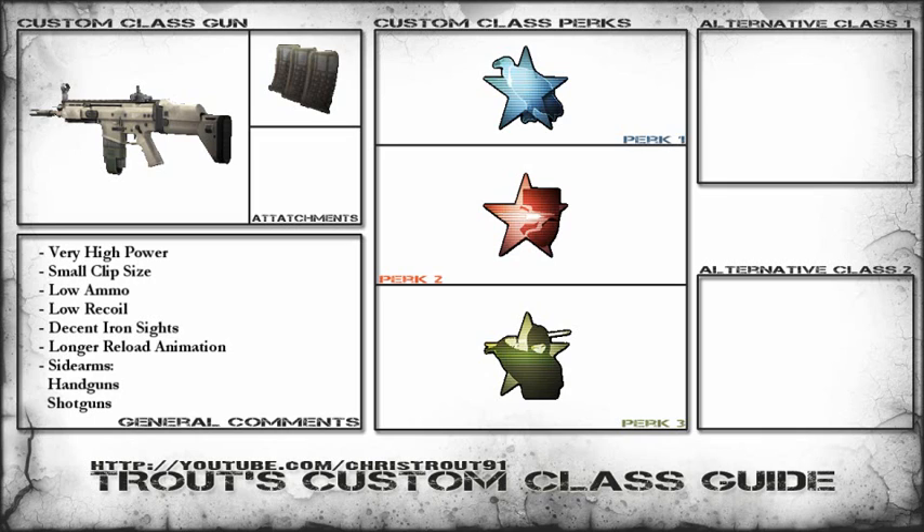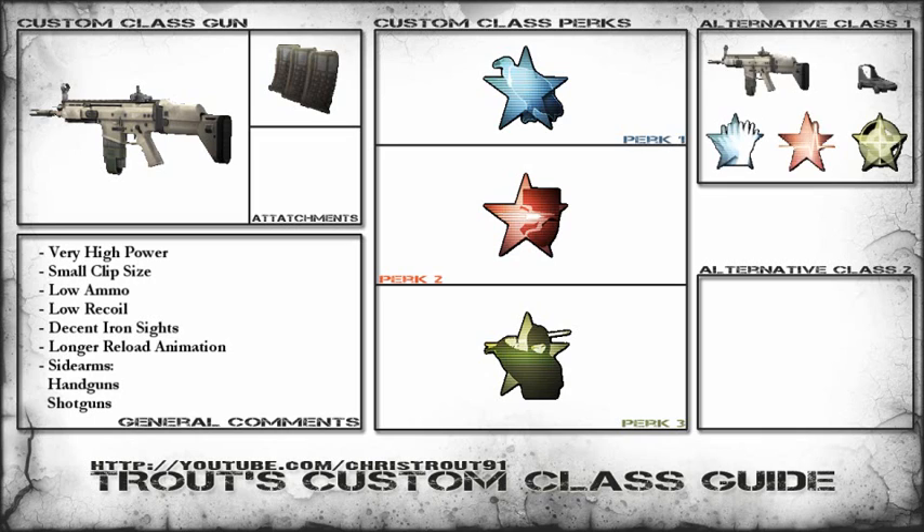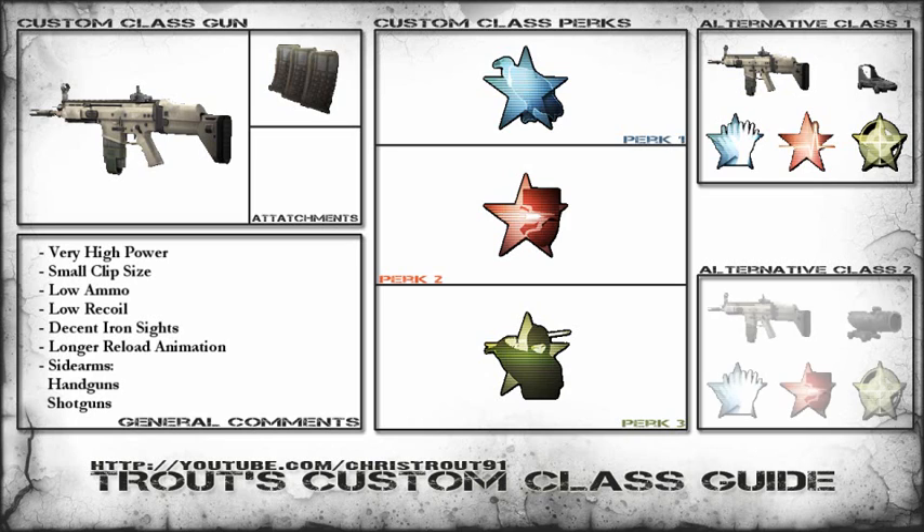Ninja Pro is what I always pick for my third perk, so there's nothing new there. The first alternative class I like to use is Sleight of Hand and Hardline, which is a great way to get your Hardline challenges done — it's one I like to use at the start. And then Sleight of Hand and Stopping Power with the ACOG.